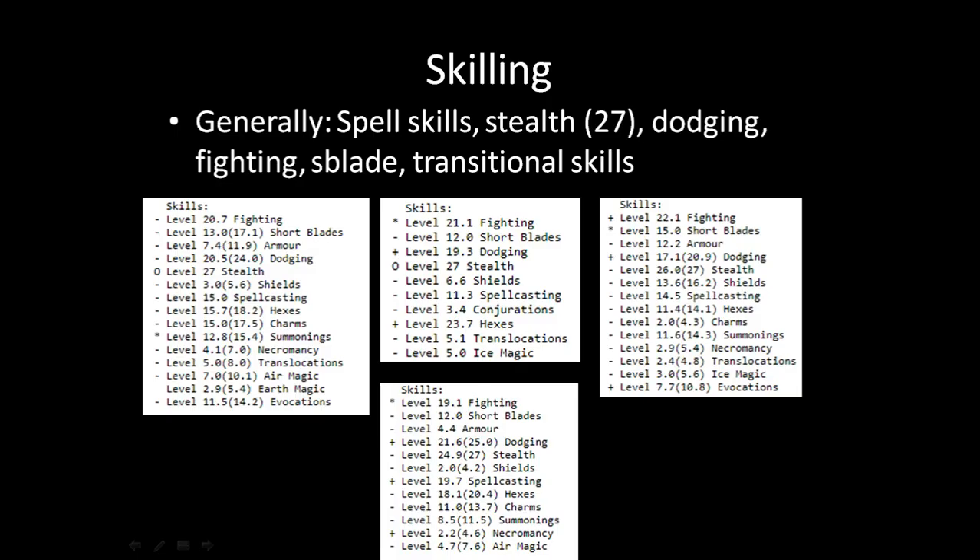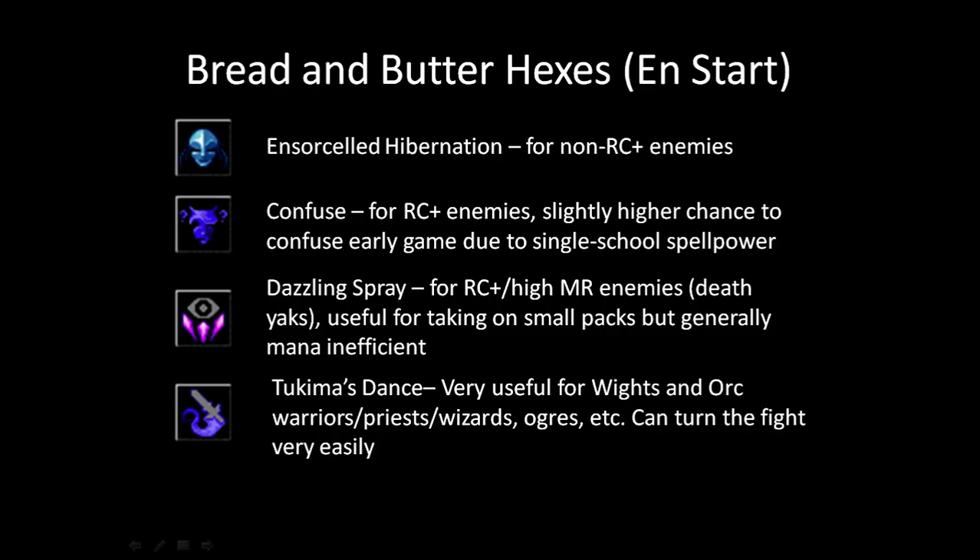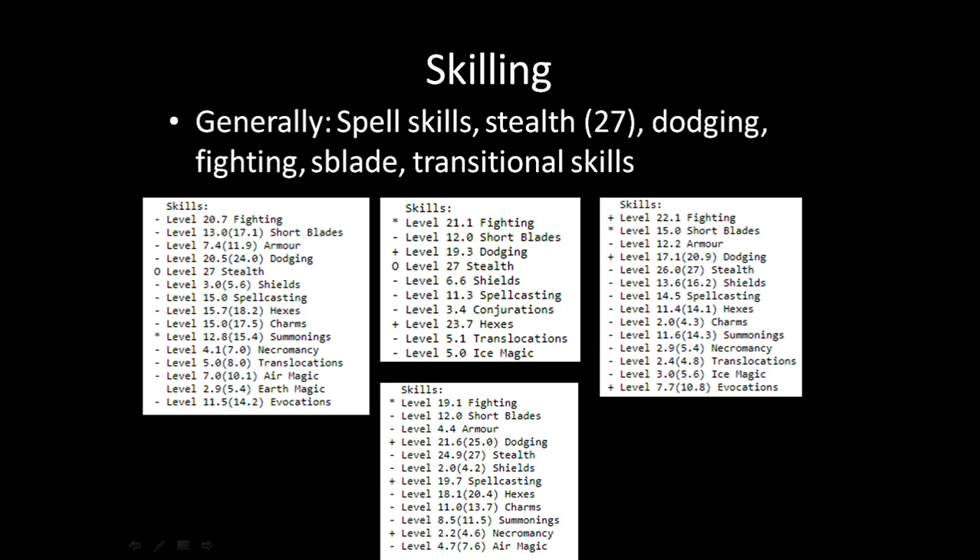I forgot to talk about early game skilling. The best advice I can give for early game is to check out my Spriggan Enchanter video from the Greater Player Series — I do early game skilling right there. I also have a Vampire Enchanter which is exactly the same start, though skilling might change a bit because of aptitudes. The general idea is stealth wants to be high and left on pretty much forever. Short blades can have low priority — you want it up, but not rushed, because it's not really your main way of killing stuff.